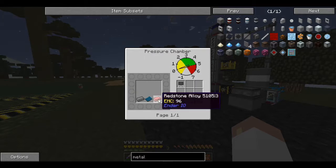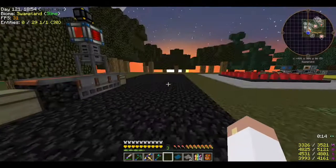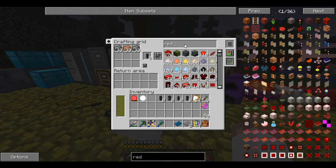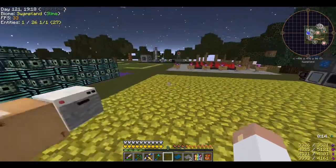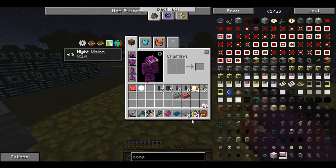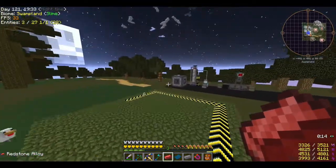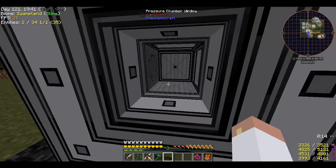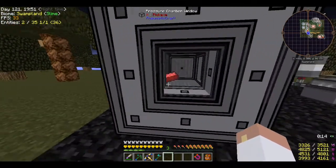The basic control unit is made in the pressure chamber and needs redstone alloy, cyan plastic, and compressed iron. I'll make the cyan plastic now and then grab the redstone alloy - I do have the plant for that. Making compressed iron and turning off the machine until I'm ready. All three components go in one at a time.